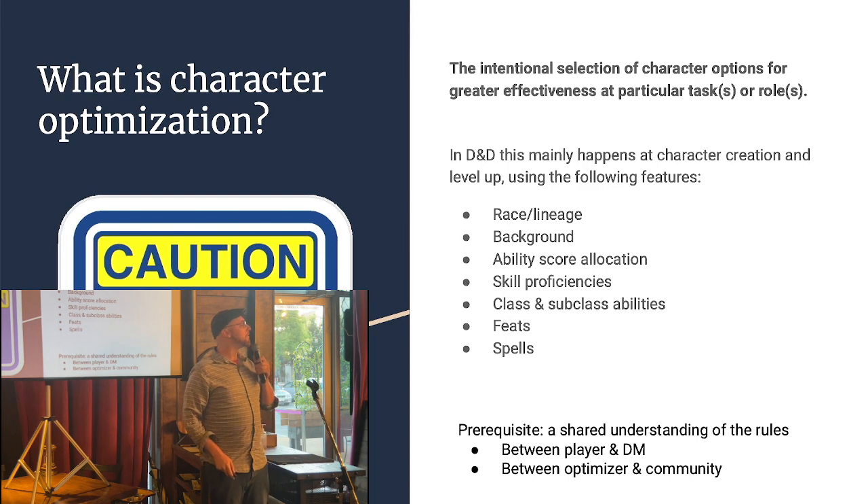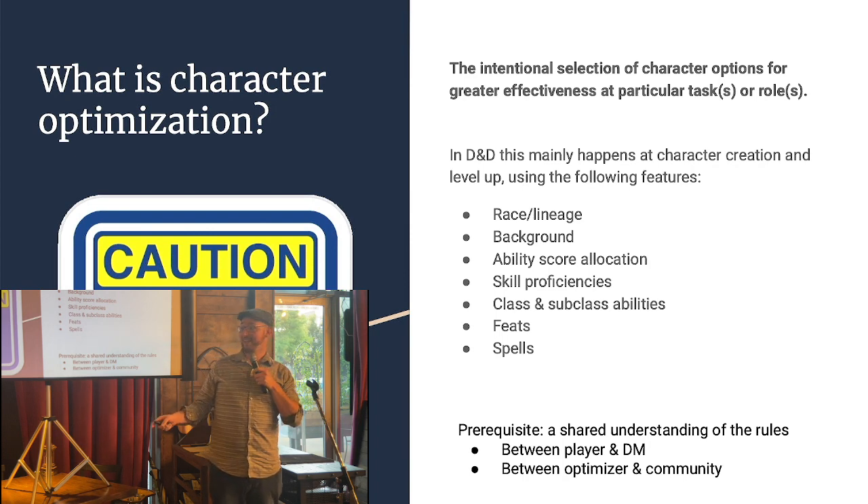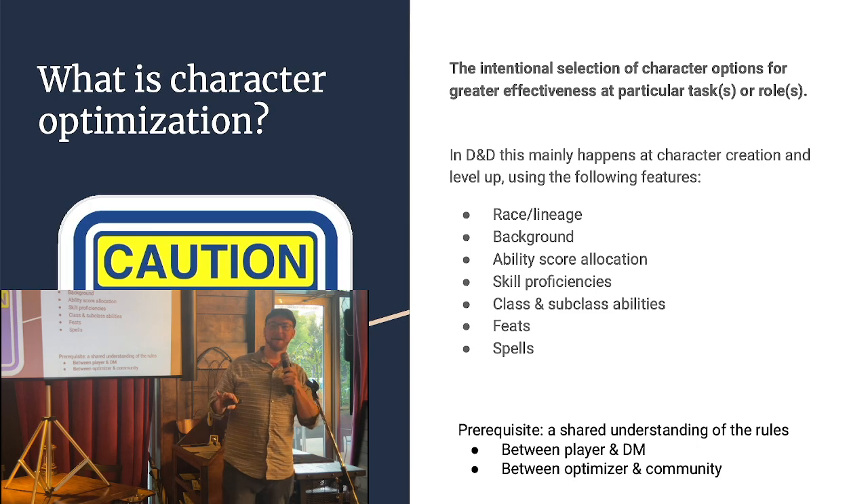There is, however, a prerequisite: a shared understanding of the rules. Don't put together your character and then come to the table with your god wizard or whatever, and suddenly your Dungeon Master goes, 'You just did what?' So you always want to clear it with them first. When we're talking to the optimization community out there on the interwebs, we do have a loose general consensus about how the rules work so that we can communicate about builds.